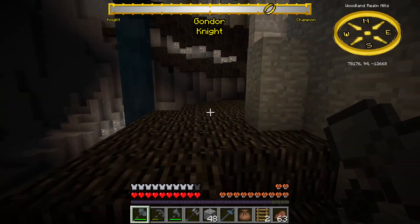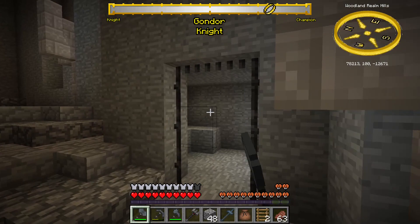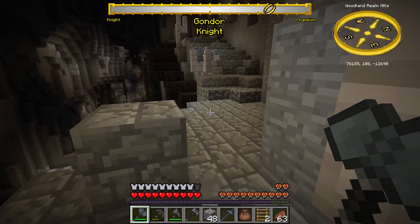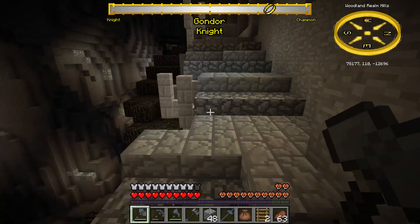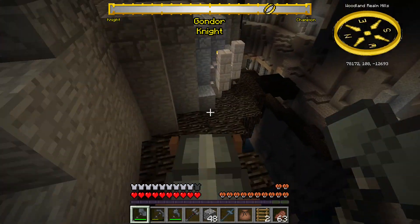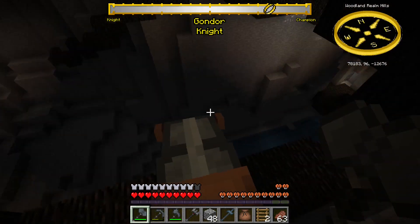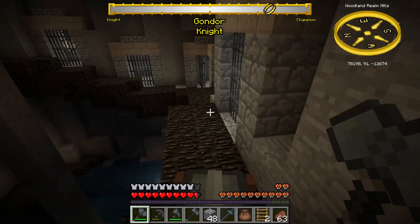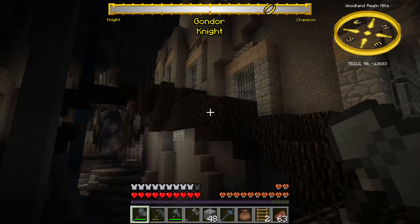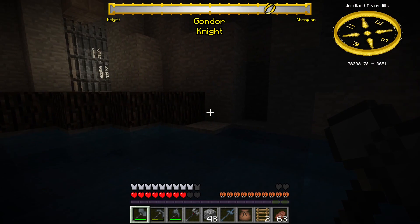I'm going to go left here. Oh, we got a prison - that's cool. Are these - yes, you can open these, these are quite cool. I like this building a lot. I might set a base up here, because obviously nothing but elves were spawned here so we've got no danger. Okay, that could have definitely been worse.